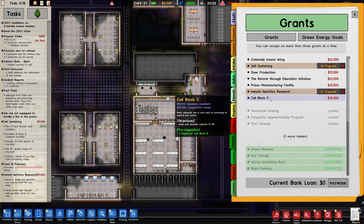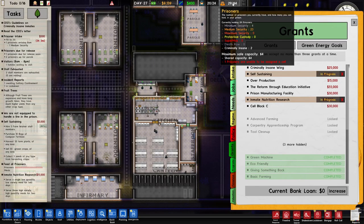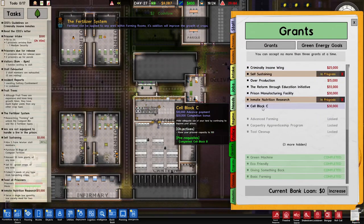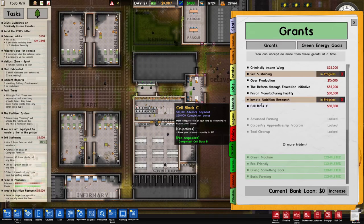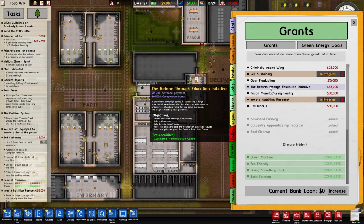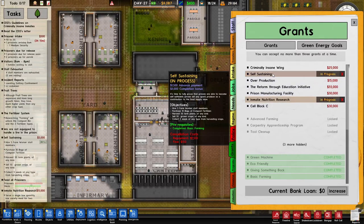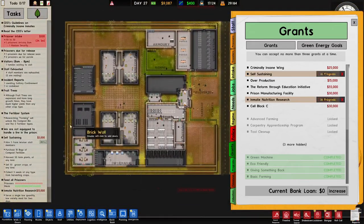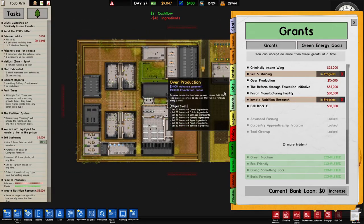We also have Cell Block C to raise our prisoner cap to 100. We need at least 10 cells for the criminally insane wing — so we could potentially work both grants together for a double reward. There's not much else worth taking at the moment. Oh, we've also beaten our electricity grant — yes, we have!